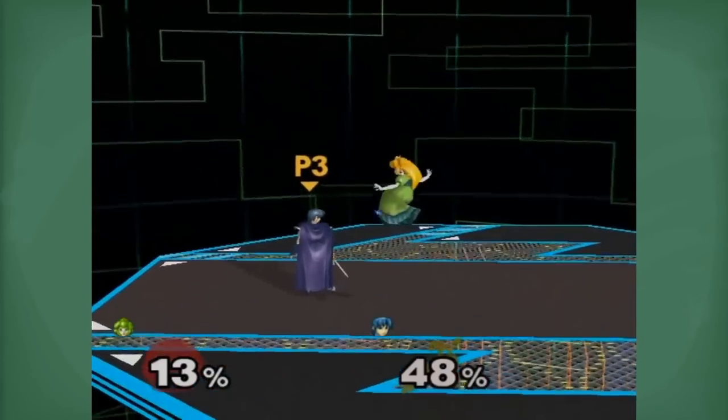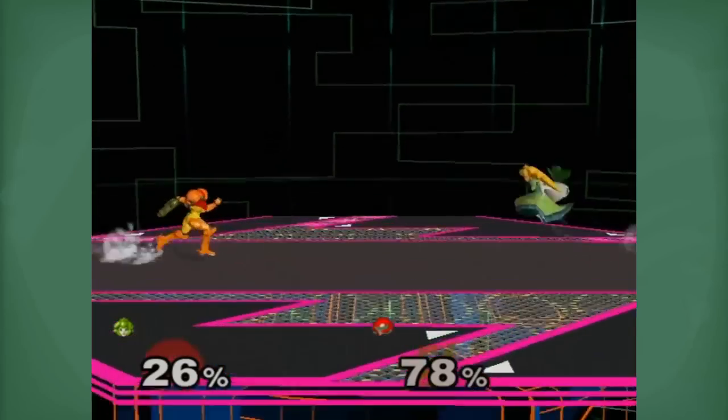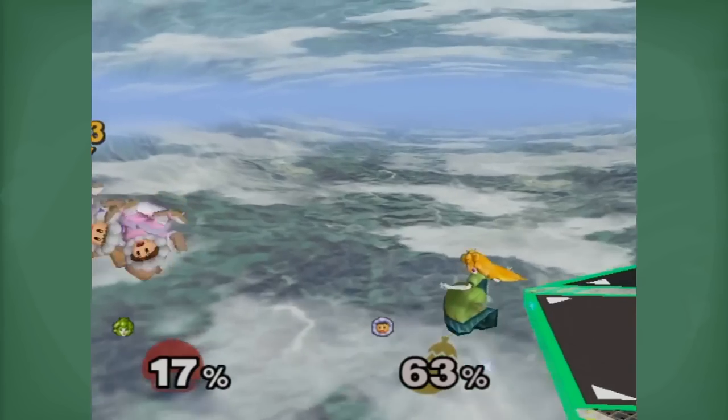Option 4: Jump and float again. This is used to start your attack again but at a closer, more threatening position. This can also be good against dash dance camping, but covers many other options as well.